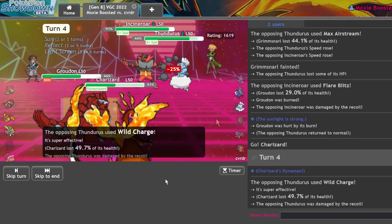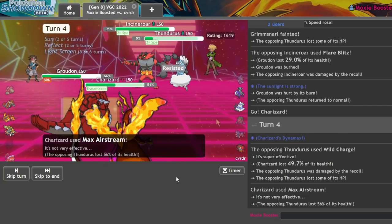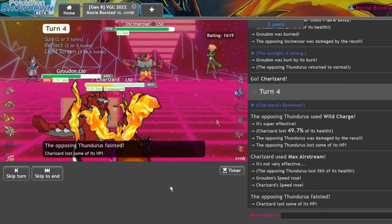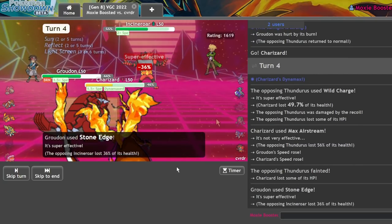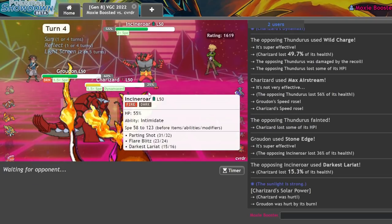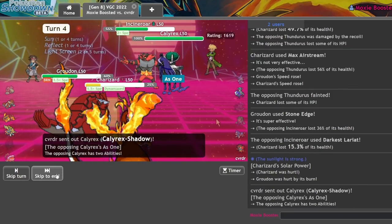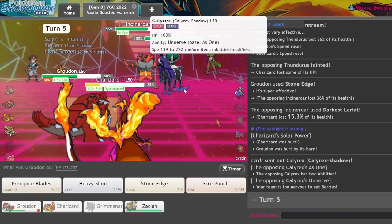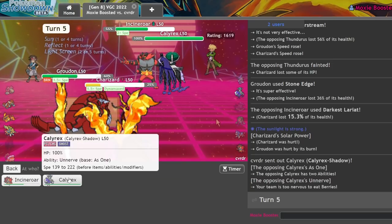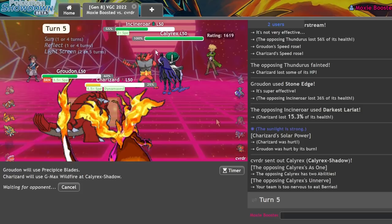Outplayed, outmaneuvered, outskilled — with the burn. There's the Airstream, that might just straight up knock it out. Yeah. Does the Stone Edge crit KO? Nope. I'm going to get Darkest Lariat'd, but I don't really mind. I'm in a really good spot — I have a plus-one speed Groudon, they've wasted their Dynamax. So I should always be able to go for Max Wildfire into a Precipice Blades — they can Protect, but they're not going to like this. I still have Zacian in the back, so that's huge.